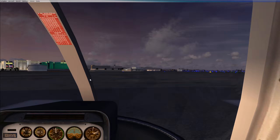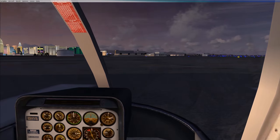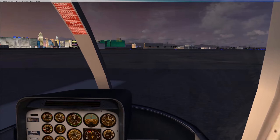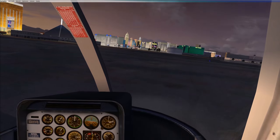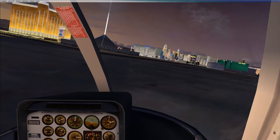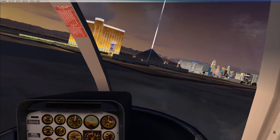What's up everyone? This is Microsoft Flight Simulator 10. This is basically at Las Vegas. We're on a helipad about to take off from McCarran Airport, which is right next to the Strip. I'm going to take off and do a little quick tour of the Las Vegas Strip.